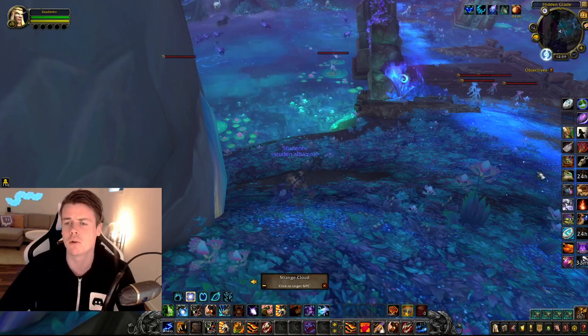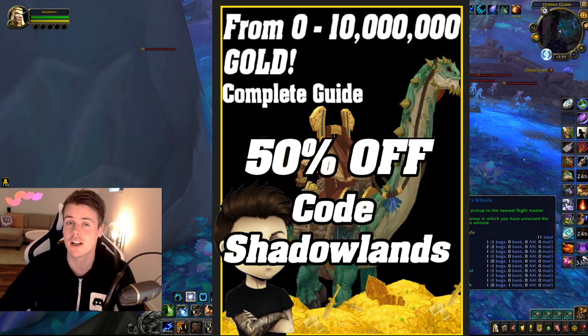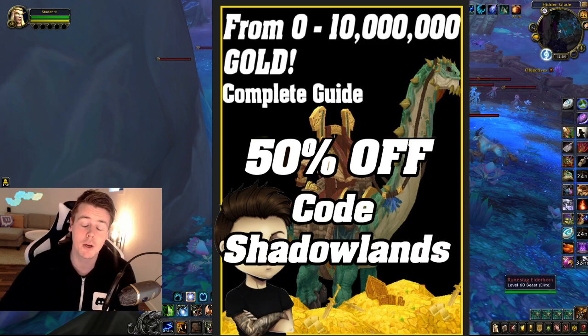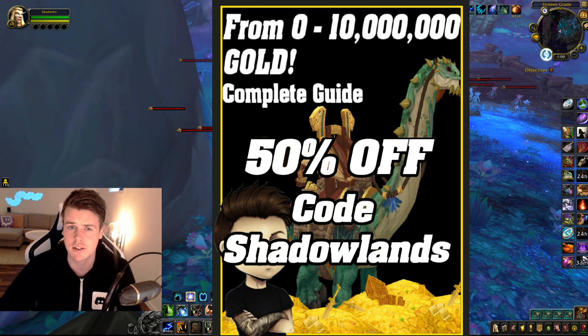Before we dive into the numbers, I do want to mention that you can still get my 0 to 10 million gold guide for 50% off using the code Shadowlands. The link to that is down below in the description and pinned comments. This is a book I've written myself, and I'm going to keep updating it throughout every single expansion. So it's a one-time purchase and you'll get every single update for free, so it's always going to be relevant.